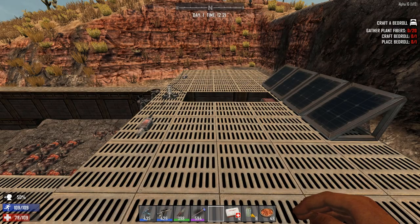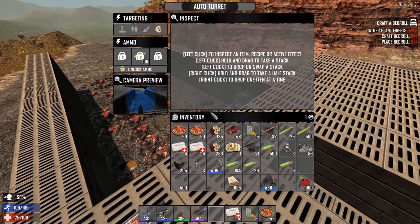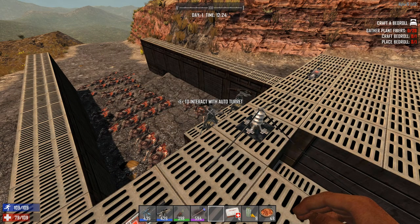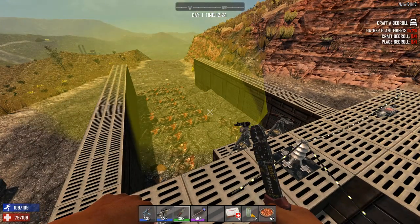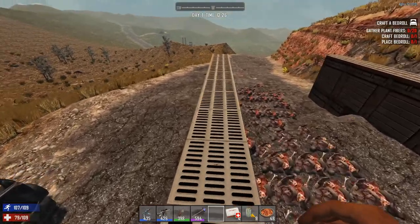I'm going to do a test with the auto turret. I'm going to start with putting in 100 rounds in the auto turret and I will be spawning 25 zombies. That's the fire arc — let me turn it on and get some of the zombies spawned.